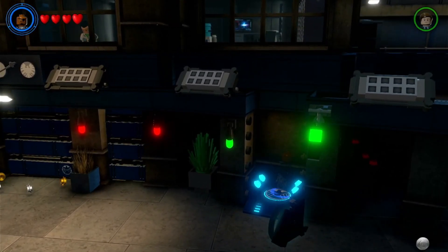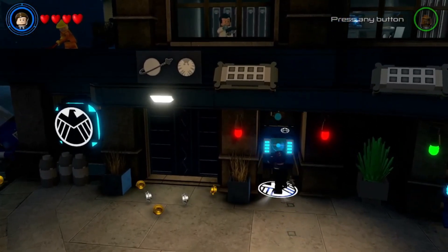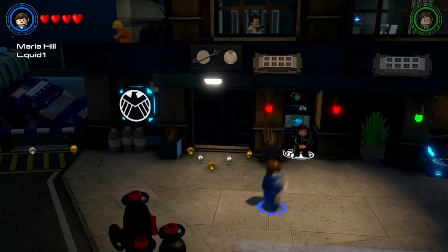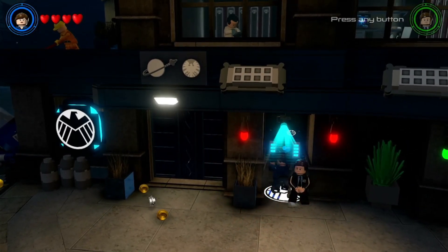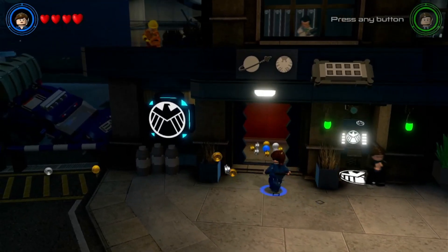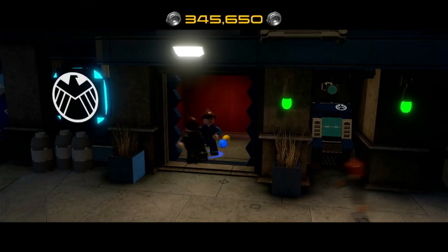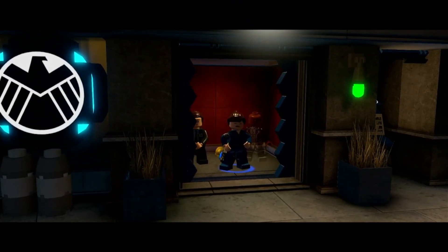I need to stand here and then switch characters. There we go. Access granted — thank you very much. I missed the blue stud — that is devastating. Taking the elevator real quick into what looks to be the next level.